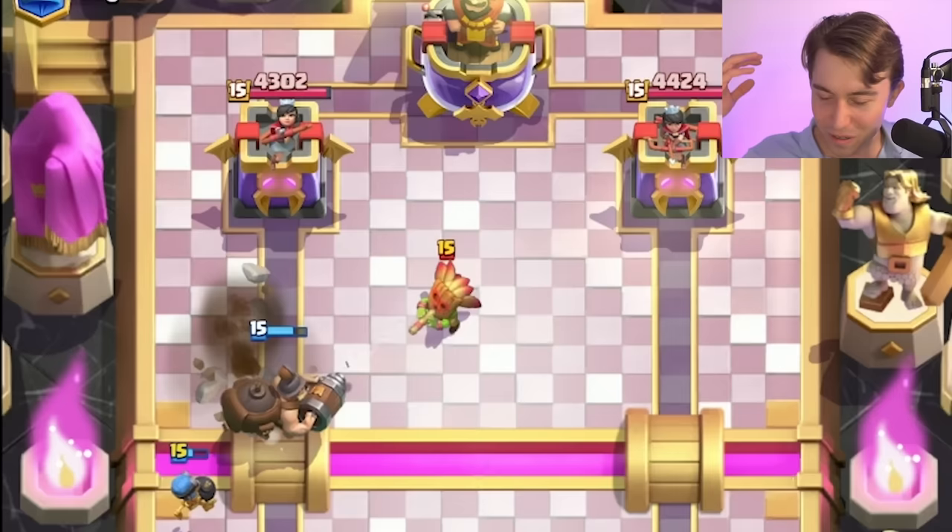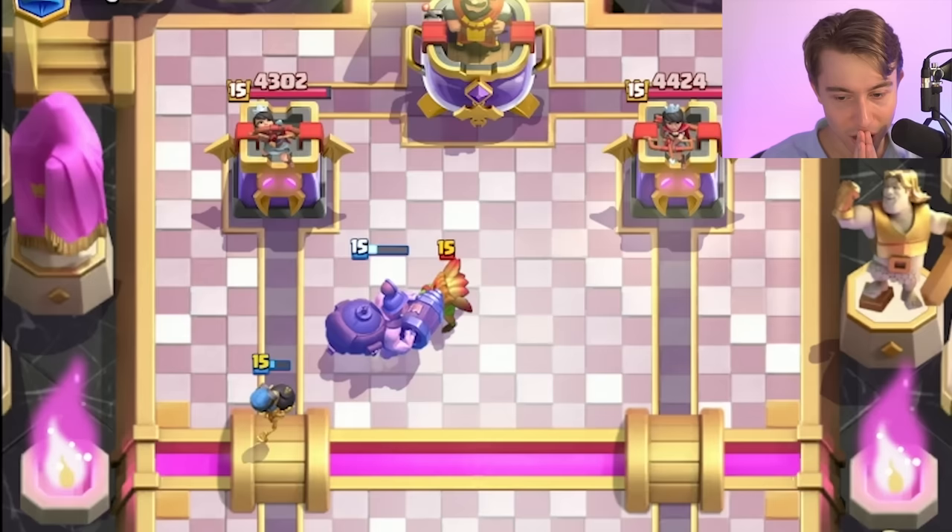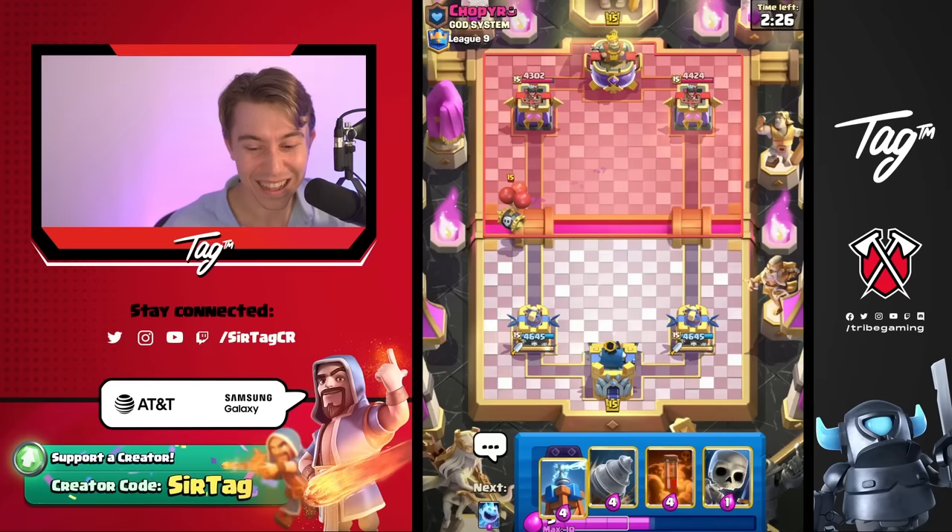But if you don't have the Dagger Duchess, you can still use the Princess Tower or the Cannoneer — it doesn't necessarily matter that much. Wait, is he going to lose the Dark Goblin? Yeah, he does. Let's go.